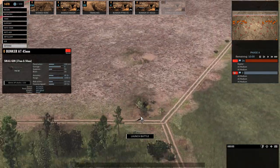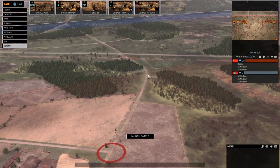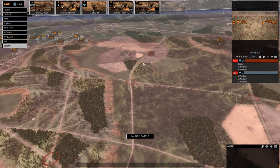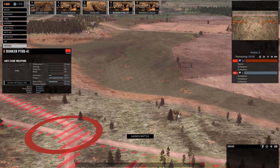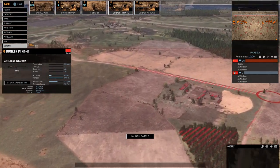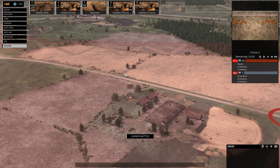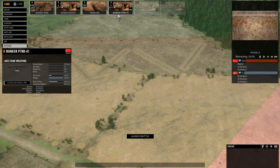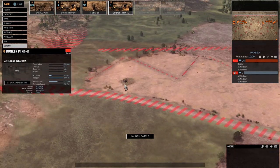If we put our AT position back here and use it to fire down at the open roadway, it might really work to slow the enemy down rather than being on an elevated position. Players have reported some elevated positions have trouble hitting targets. We'll give that a try today, along with putting some AT guns further back. Actually, that's the PTRD — a smaller gun. Let's try something a little closer to the front lines, and put down some additional bunkers.